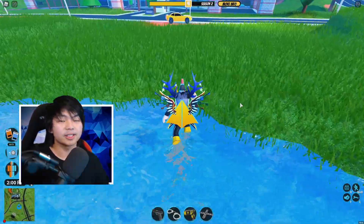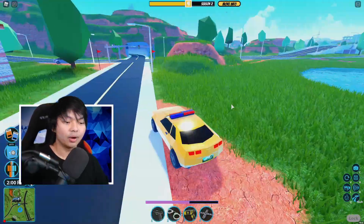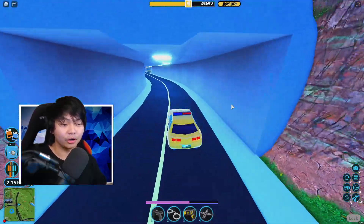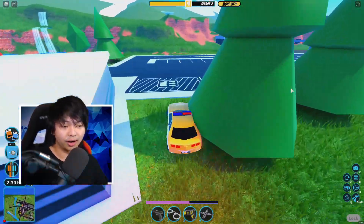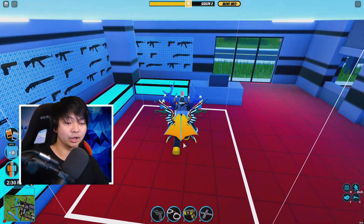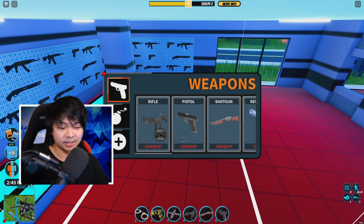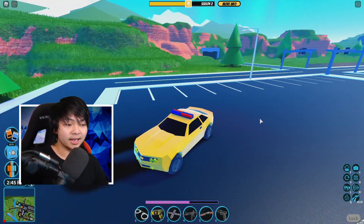First, let me show you guys the invisible glitch that's happening right now in the game. What you want to do is get any car — like a Camaro, Tesla, or whatever car you want. Next, you want to go over here into the gun store. Since I am a police officer, I already automatically have a gun, but if you don't have a gun, go to the gun store and get some guns.